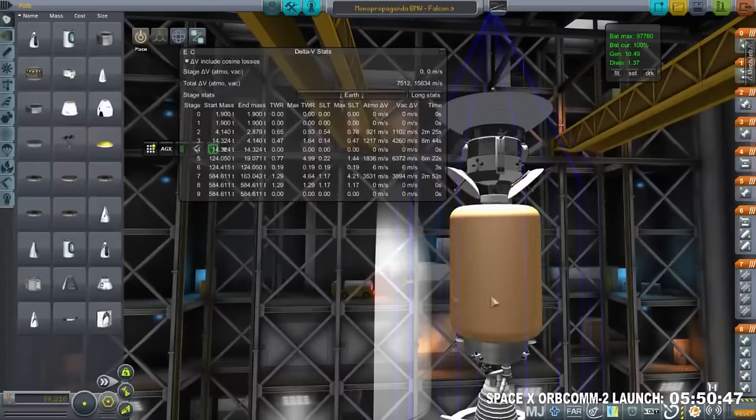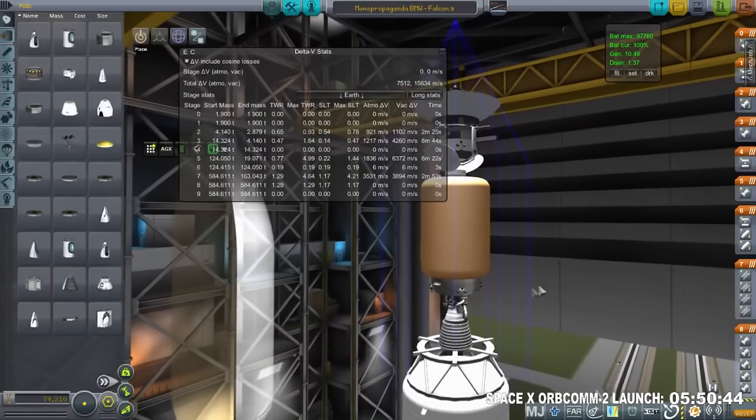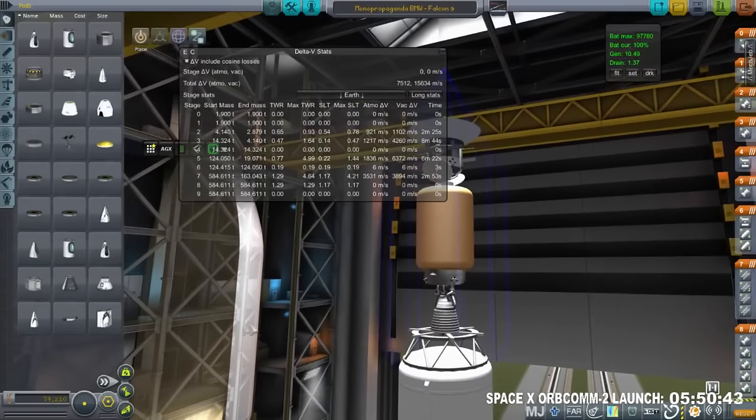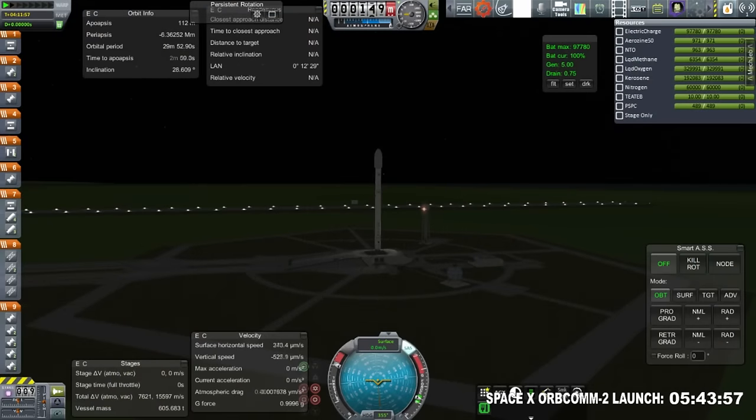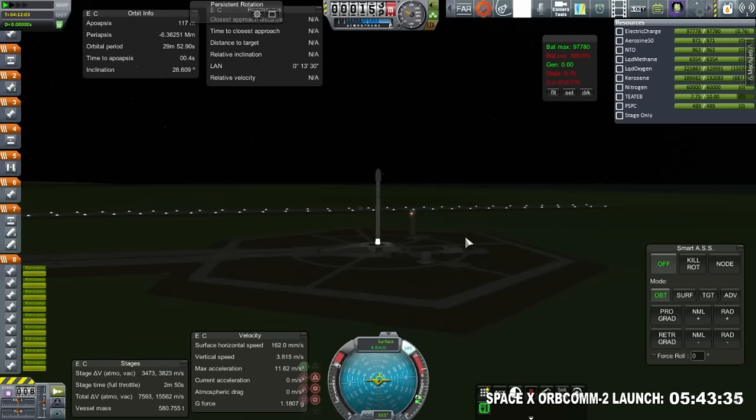Here we've got another payload from a viewer — the Mom Propaganda BMW from Thy Lord Root, also destined for Mars. This one will go into a polar orbit, while the other goes into an equatorial orbit. We're launching the Mom Propaganda first, and both are being launched on a Falcon 9 — specifically Falcon 9 version 1.2, the upgraded version. Ignition and launch.